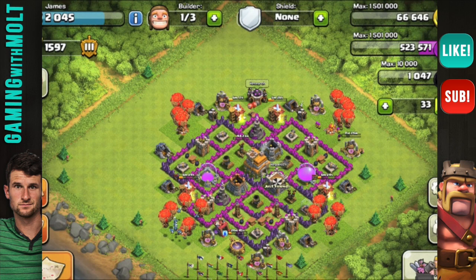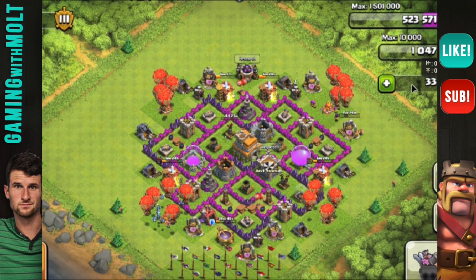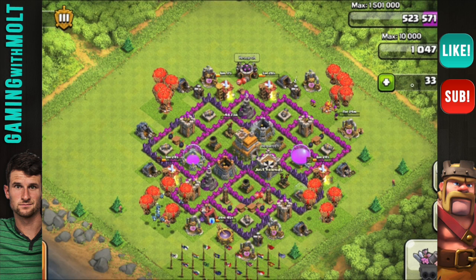Let's zoom in on James's base. One thing I really want to mention: when you send me emails for this, make sure you title it with your Town Hall level — otherwise it makes it really annoying and hard to sort. If you want a better chance of getting picked, label it as what it is.